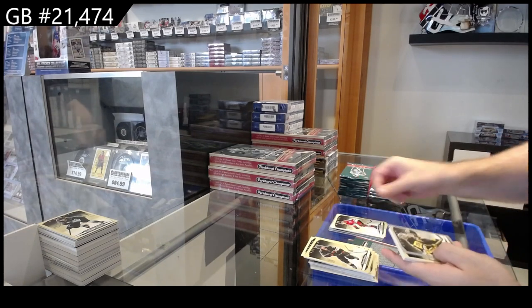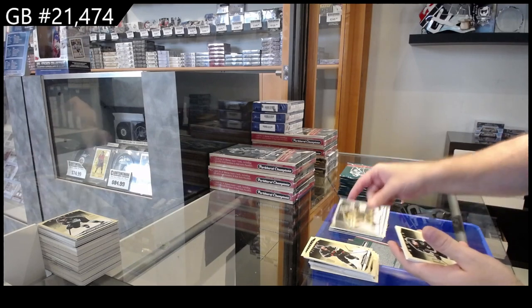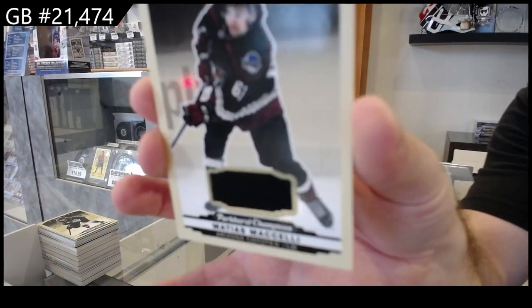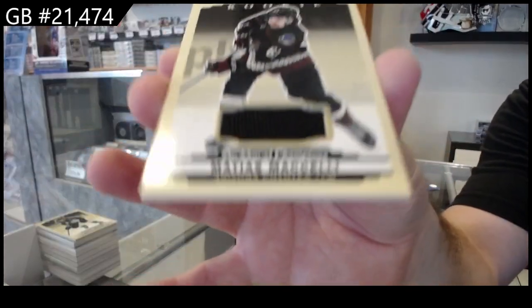Rookie of Galvis for Chicago, Jari for the Penguins silver, and a rookie jersey of Michele for the Coyotes.